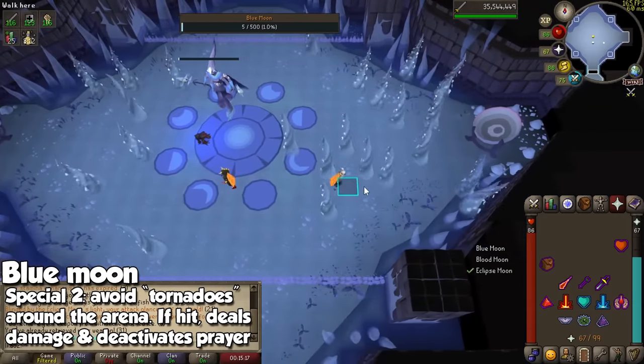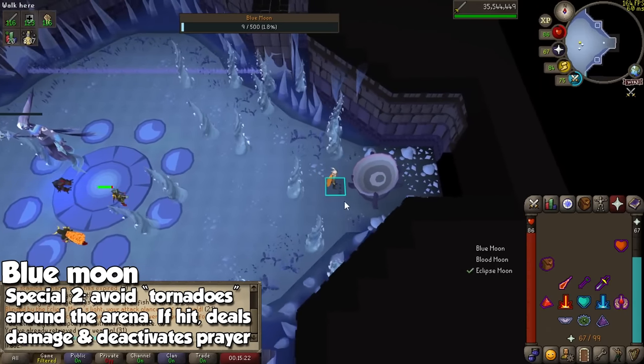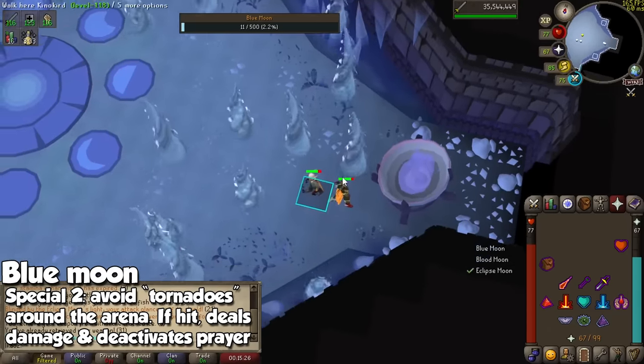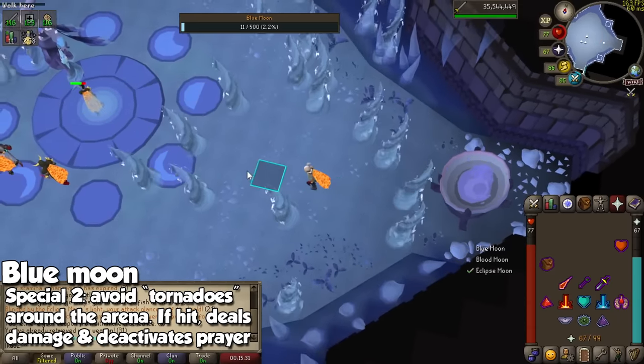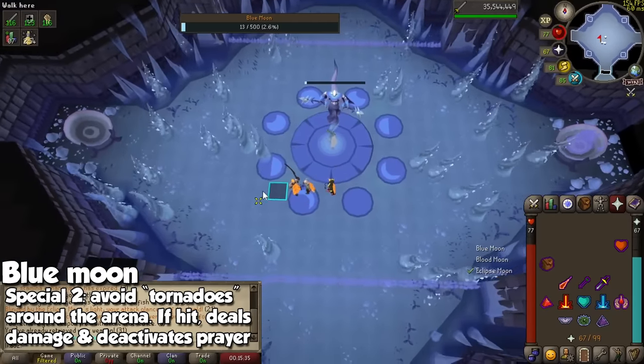You can use nifty movement mechanics to avoid some of these. I'll show you what happens if you don't avoid them — your run energy is going to be turned off as well as your prayer. However, you don't really want to pray here because you're not really being attacked. As long as you avoid all damage, that is perfectly fine.